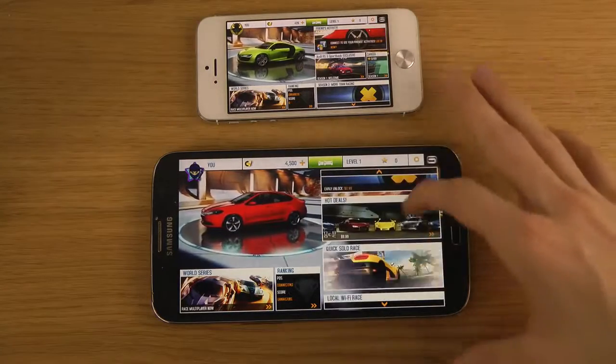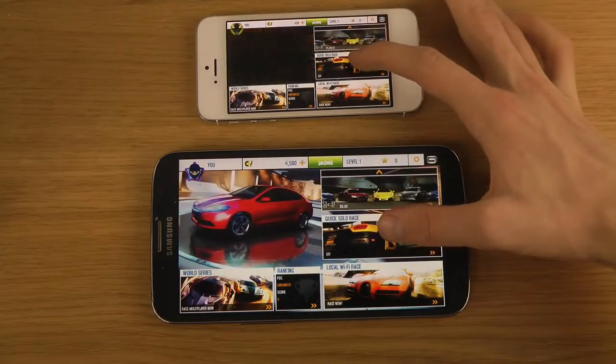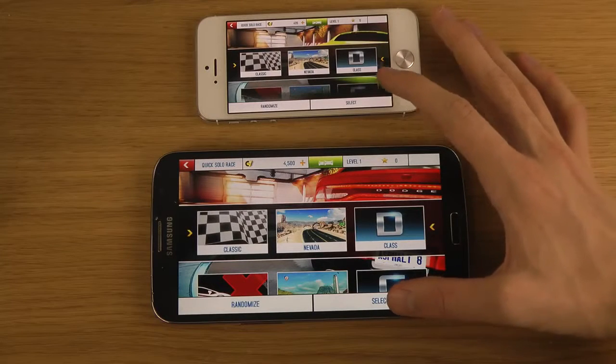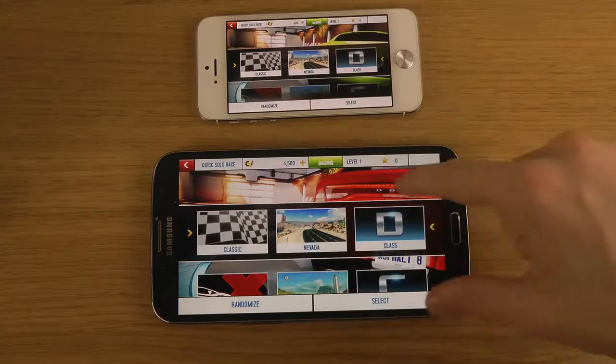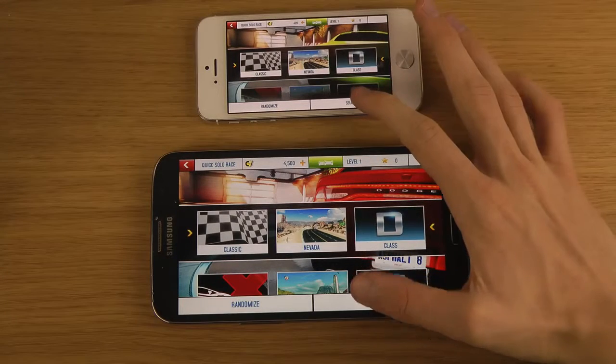So the Galaxy Mega is a mid-range phone, of course, versus the Apple iPhone, which is a high-end phone. You can see the graphics are not as good here, because I think this is a 720p resolution, and you can see that it could definitely be sharper.